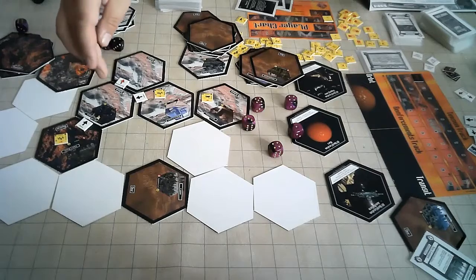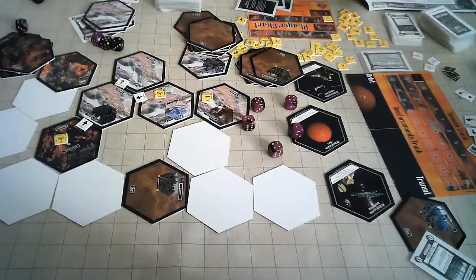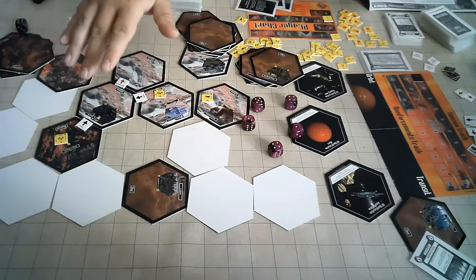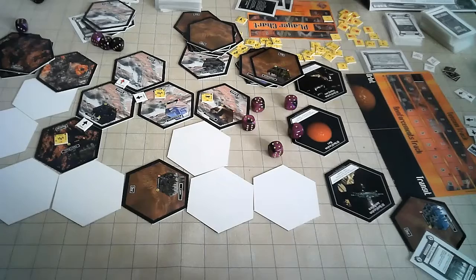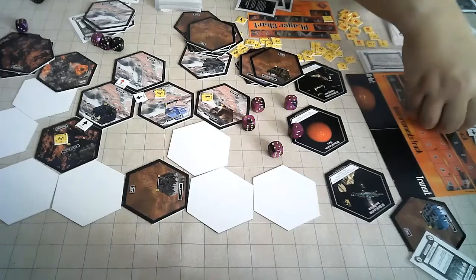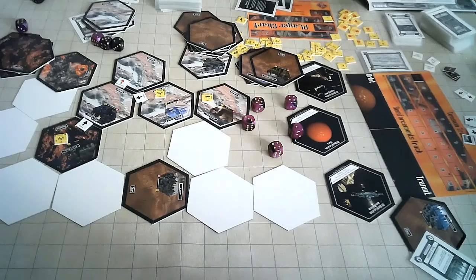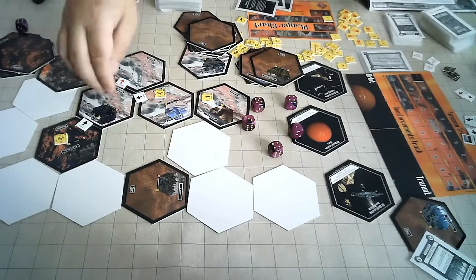There are also defensive values in locations — locations and fortifications soak up hits to protect your units. Fortifications also add two dice to the defense roll. Building fortifications at locations can really help. There's only one combat round, and if the defending units are not destroyed, the attacker cannot advance. And if the attacker couldn't advance, they can't do the breakthrough.